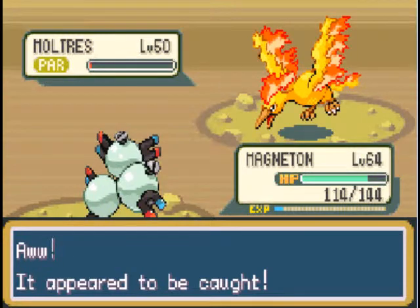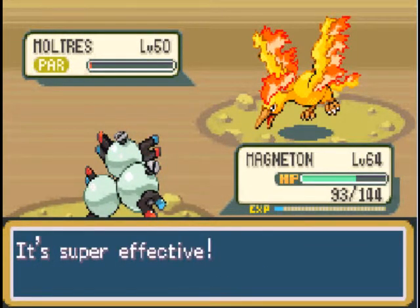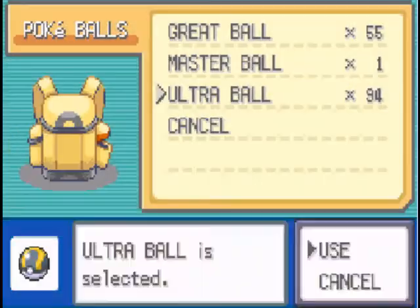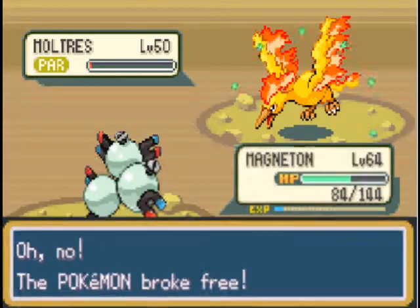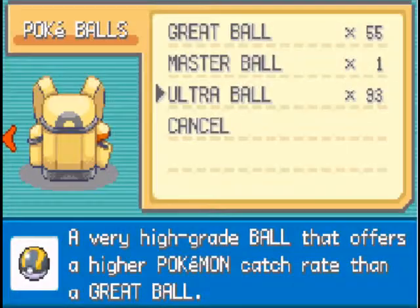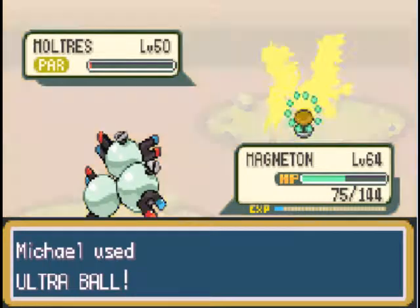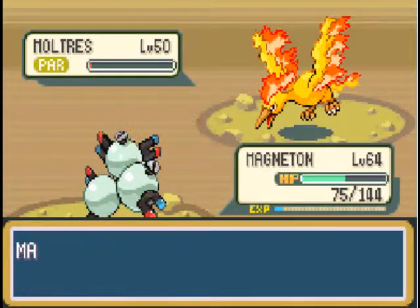One! This isn't even close to the worst catch with an Ultra Ball. You know what? I think I actually caught a Legendary Pokemon with a normal Poke Ball once — it was very random. I think it was one of the Legendary Birds. I was using Ultra Balls, and then I was like, 'Oh, screw it, I've only got Poke Balls left.' I threw a Poke Ball, and it caught him. I was like, 'Whoa! You serious?'